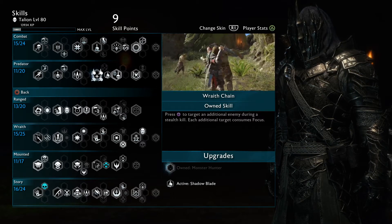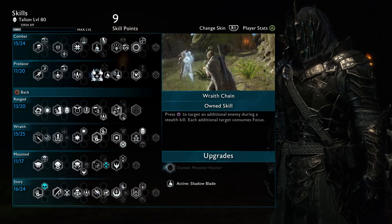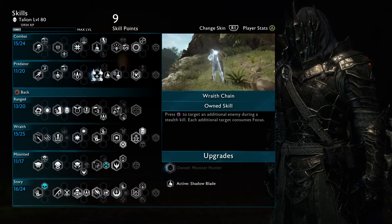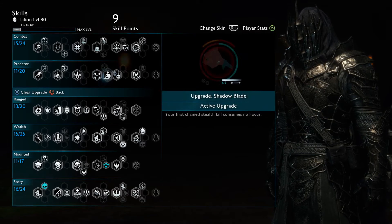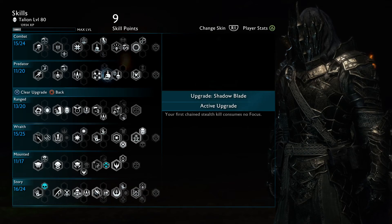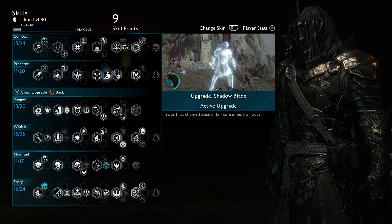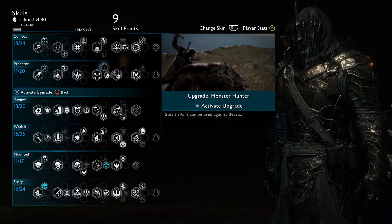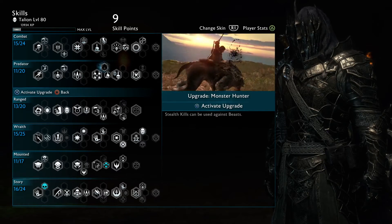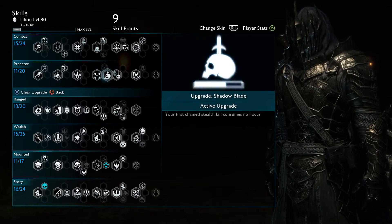Wraith Chain is one of the most useful stealth upgrades available in the game. It's very nice since you can literally just clear out a small camp very easily, and you'll get your focus back in about six or seven seconds. Your first chain stealth kill consumes no focus, which means you can kill more uruks if there are any stragglers or slaves nearby that could raise the alarm. I don't want to disparage the Monster Hunter, but depending on your play style and if you have a lot of beasts around your fortresses, that one is for you. I mostly just use the Shadow Blade.